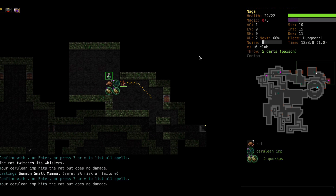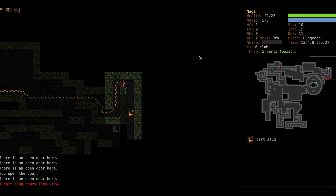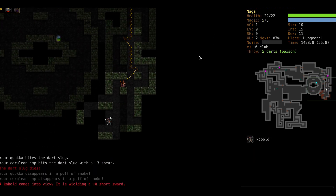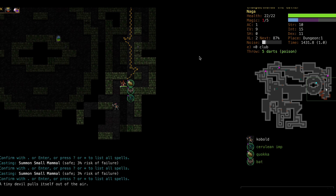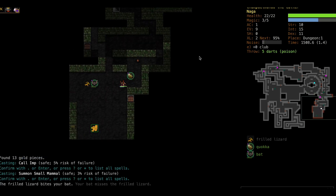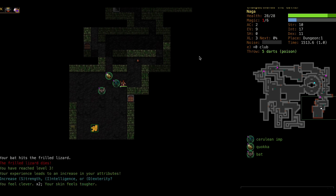Are we level three yet so we can get our fourth buddy? That bat tried to be on screen for a little too long. That's gotta be the end of D1 - wow, what a long D1. I love it when the monsters get confused right at the last second before dying - they're like 'what, wait, why am I being hit?' They forget that I have buddies too.